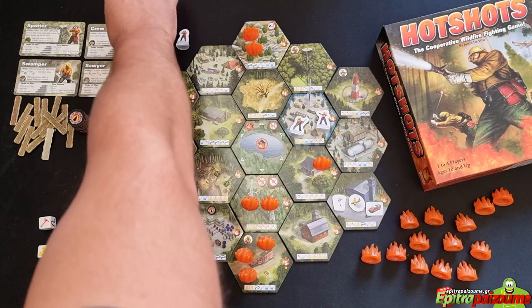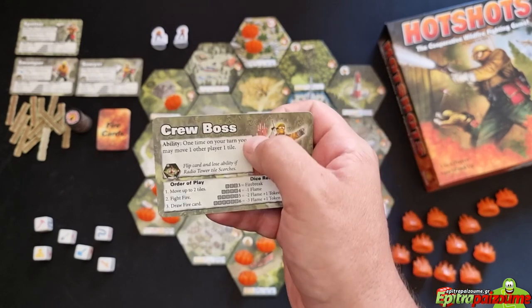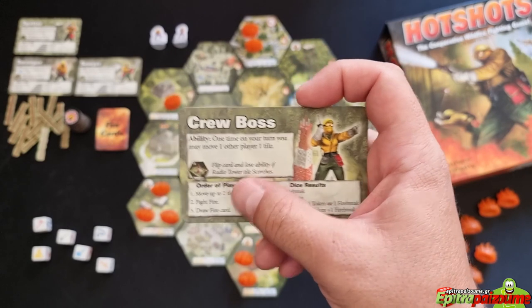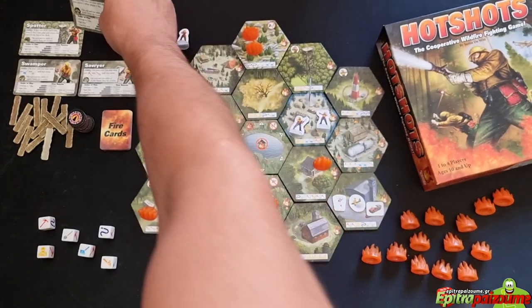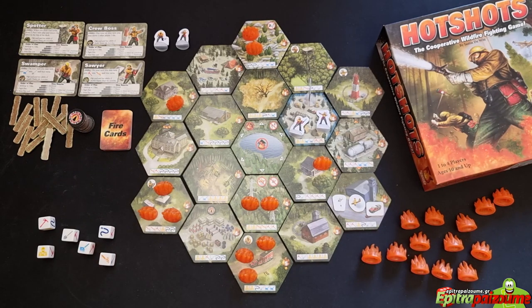Next, choose roles from the crew members randomly. Each player gets a character card with an ability described, linked to a tile — if that tile is scorched, the ability is lost and you flip it to the no-ability side. The card also shows the order of play: move up to two tiles, fight fire, and draw a fire card. Give the six dice to the first player — the one who most recently put out a fire — and you're ready to start.